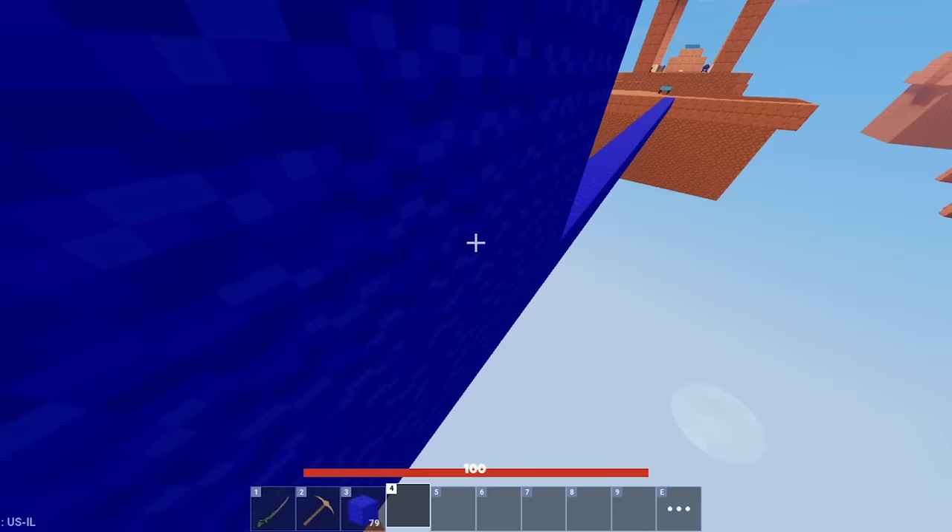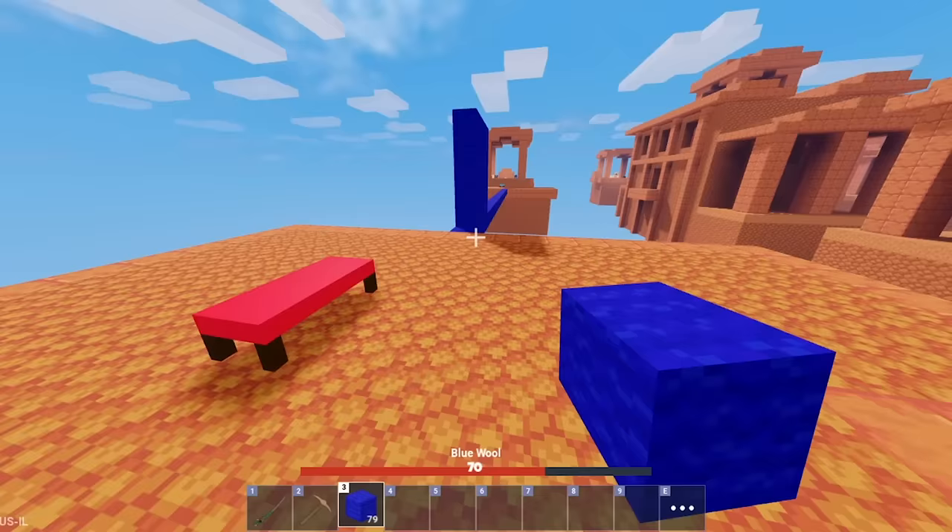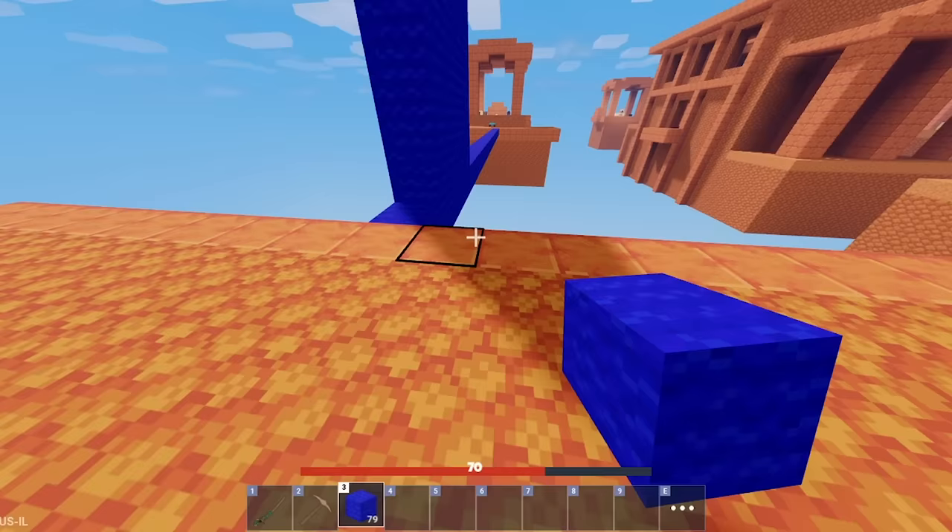Instead of assuming it's one layer, falling into the void, and getting put into a Funny Moments video, you can simply have your blocks out, jump to the side, and place blocks under you using the wall.